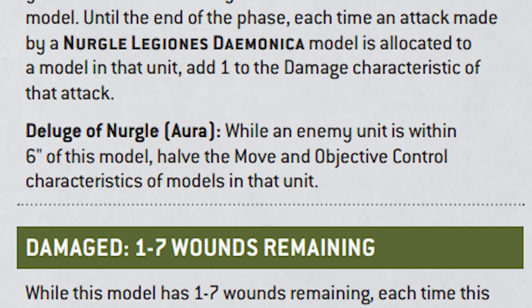He also has an additional ability called Deluge of Nurgle. This halves the movement and the Objective Control of all units within six inches of Rotigus. And remember, Rotigus is on a six-inch base already, so it is a huge aura that's going to be messing with your opponent's Objective Controls and halving their movement, which all of a sudden makes your guys not look so slow when your opponent is halved. It also combos really well with the Objective Control boost from your Plaguebearers — now your opponent is halved and you're at an additional one. It's such a big swing that you're almost certainly going to control any objective. Also, Rotigus is Objective Control 5, which is going to be a nightmare when he's halving all of your opponent's Objective Controls and doing that much damage.